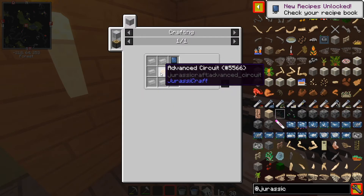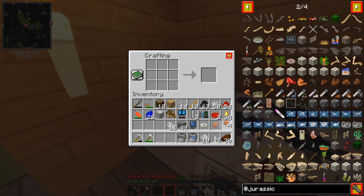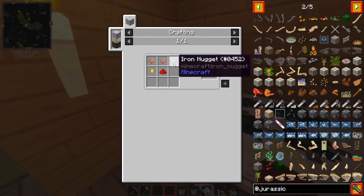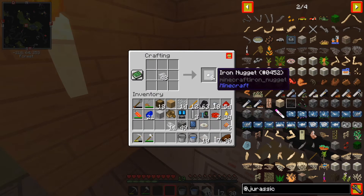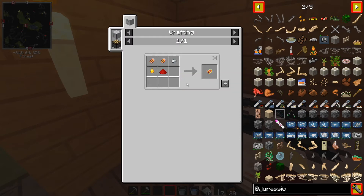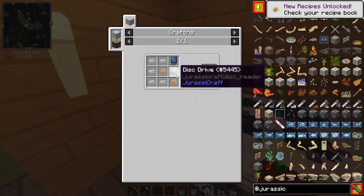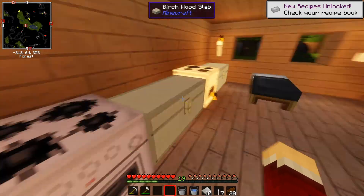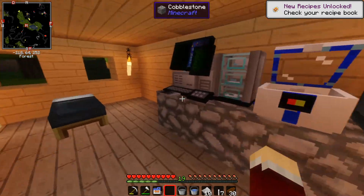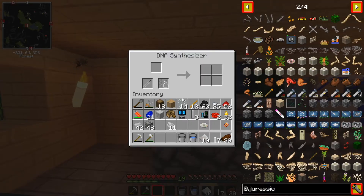Now for the synthesizer: the other things we need are two advanced circuits, which require two basic circuits each. We're going to do that, and we need some more nuggets. Then we need the disk drive, which we have somewhere — there it is. Bam, boom — synthesizer done. Put this down, synthesizer on there.